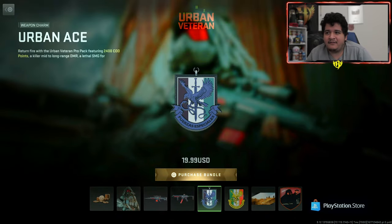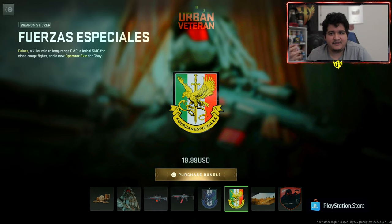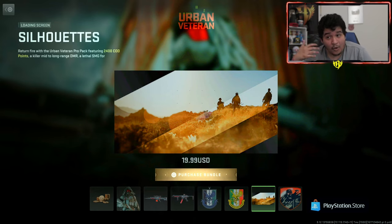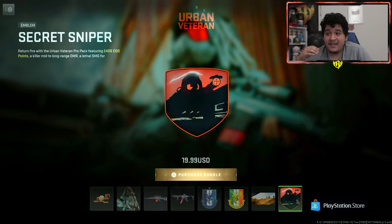Next, we got the weapon charm of the Urban Ace. It's just a charm — I'm not really crazy about it. We also have a weapon sticker known as Fuerzas Especiales. If you're curious about the bird decal, you actually have to go to the Fuerzas Especiales bundle to get that bird decal. This is just a weapon sticker, so you won't be getting the bird, but it looks nice to put on your gun. We also get a loading screen known as Silhouettes — it's actually a kind of clean loading screen, so at least it's usable. And you also get an emblem known as Secret Sniper, and I love the animation that it has.